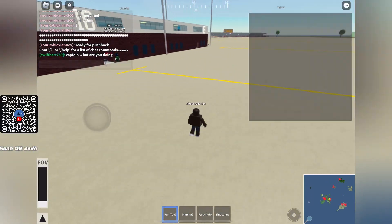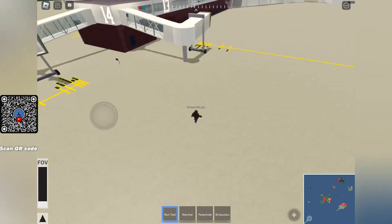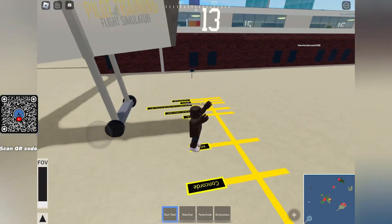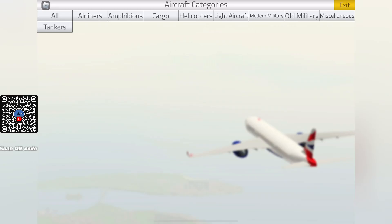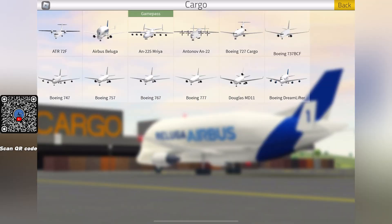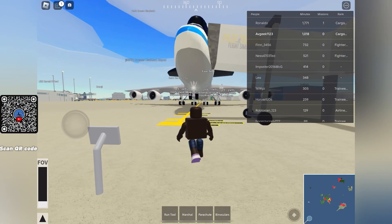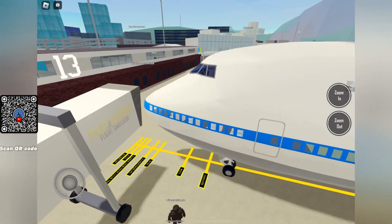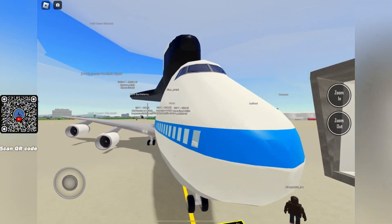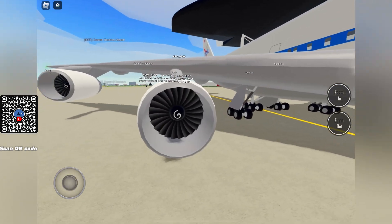Hey guys, today we'll be checking out the new planes from the update. Let's get over to the aircraft spawner. We're starting off with the new cargo 747 Space Shuttle Carrier. There is the AN-225 that has it too, but I don't have the game pass. Anyway, let's look at this 747 — quite nice. Looks like the normal nose here, let's see the engines.